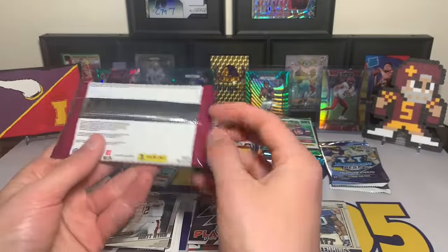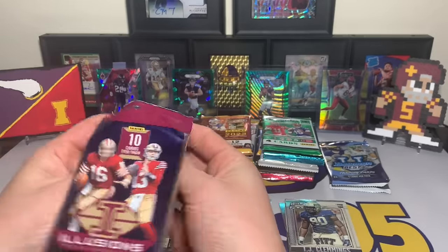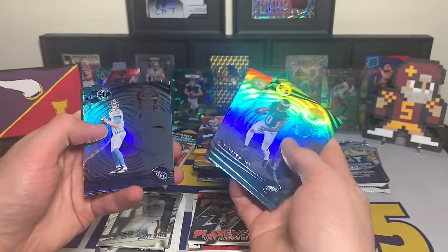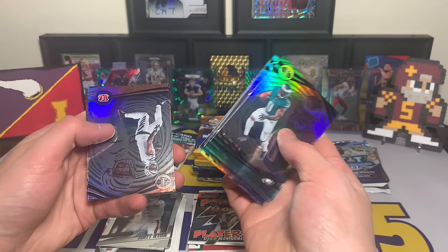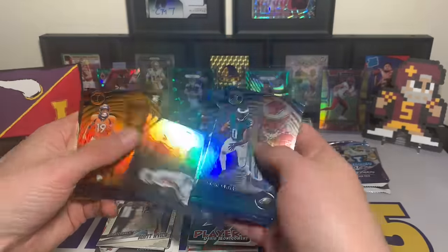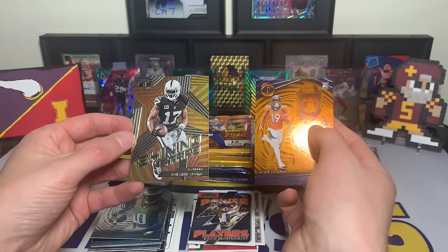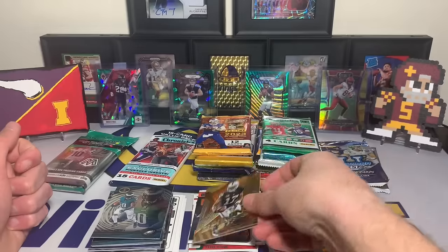This is a mega box pack — says mega right on the back. 2023 Illusions mega box: DeAndre Swift, Tyreek Hill Spin Cycle, Stefon Diggs, Harrison Butker, Ryan Tannehill, Aidan Hutchinson, Derek Carr, Ja'Marr Chase orange parallel, Marvin Mims orange parallel, and behind them a Davante Adams Shining Star. Not many rookies out of that pack — surprising.